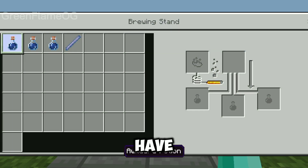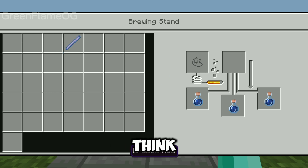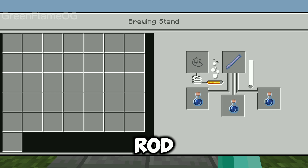At last, we have the wind charge potion, which I think is the best added potion in the update. To make this potion, we have to add a breeze rod.